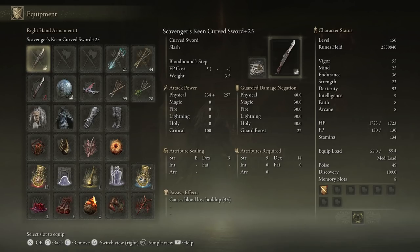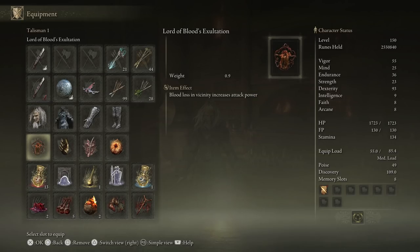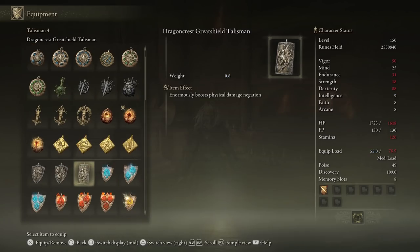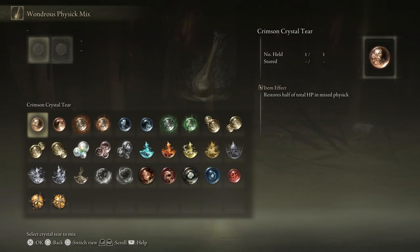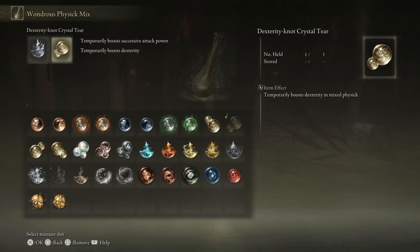This setup doesn't use weapon skills for damage — it's focused on chain attacks. We optimize damage through talismans that increase attack power via chain attacks, bleed activation, or direct stat increases: Lord of Blood's Exultation gives an attack buff on any bleed; Millicent's Prosthesis boosts dexterity by 5 and raises attack power with successive attacks; Rotten Winged Sword Insignia greatly raises attack power with successive attacks; and Radagon's Soreseal greatly raises attributes — plus 5 to vigor, endurance, strength, and dex — while increasing damage taken. This last one is the most flexible; if you're taking too much damage, swap it for the Dragon Crest Greatshield Talisman for physical negation or Great-Jar's Arsenal to increase equip load and stack heavy armor.